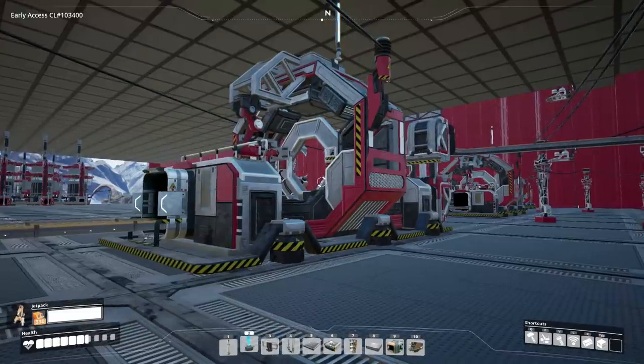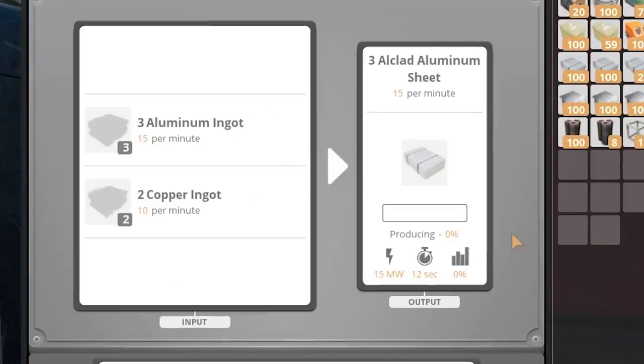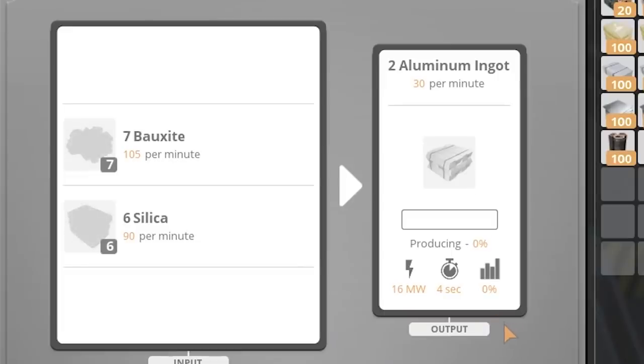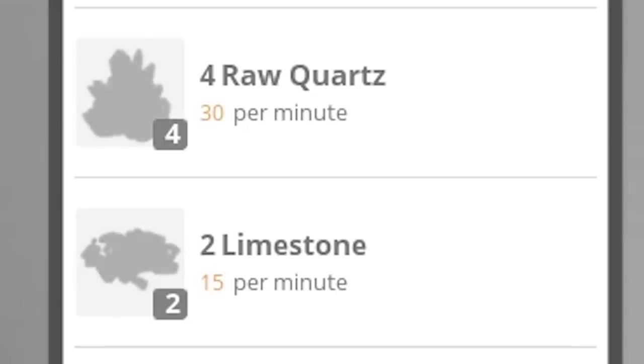I was thinking we need to focus on those heat sinks. So what do they need? Sheets and some wire. And then for these sheets we need aluminum and copper. And for aluminum we need silica and bauxite. And then finally for the silica we need limestone and quartz.